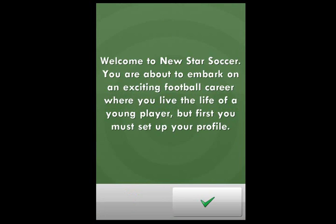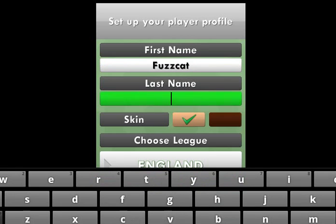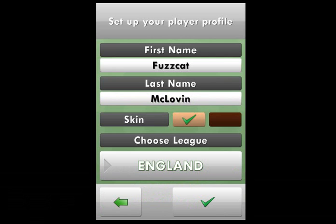So we'll start a new career. Welcome to New Star Soccer — you're about to embark on an exciting football career where you live the life of a young player, but first you must set up your profile. It's kind of like a soccer-based action RPG. We're going to give ourselves a name and we're going to be called Fuzzcat McLovin. We'll start off in the English league.